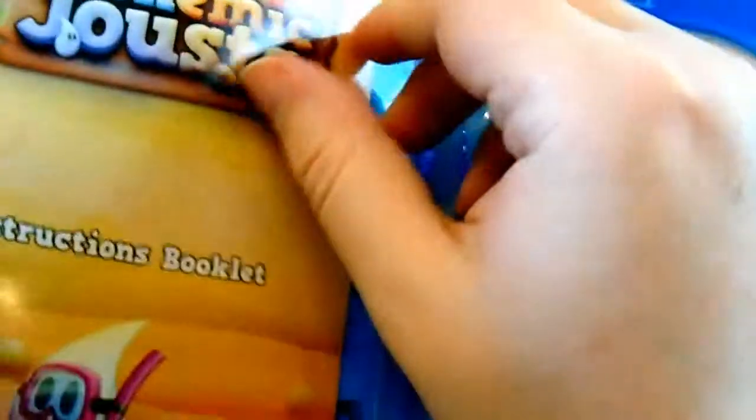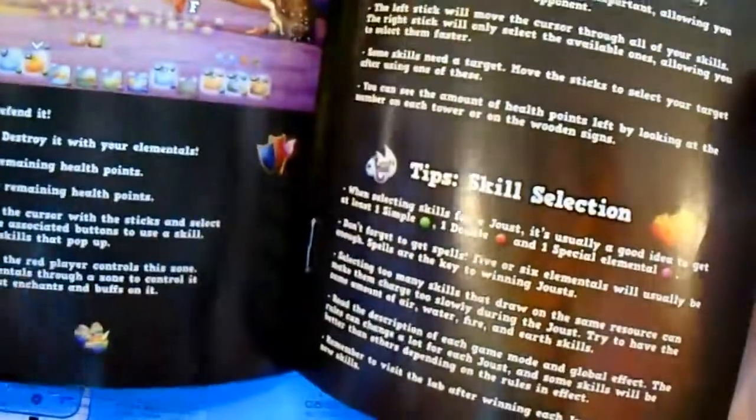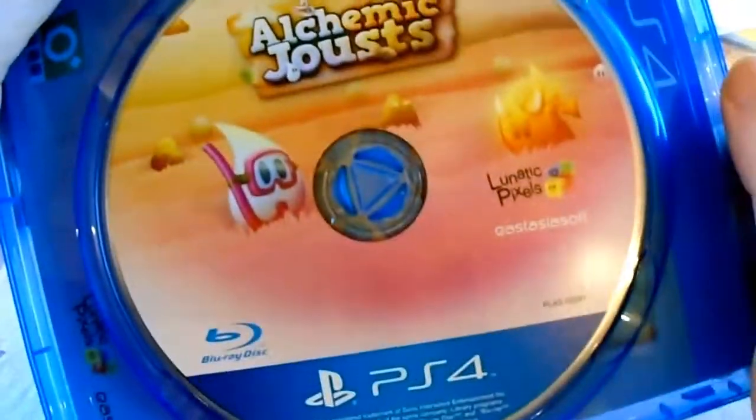So it does come with an instruction booklet — not many pages, just a couple, telling you how to play the game and some notes. And there's the actual game disc itself — Alchemic Joust.